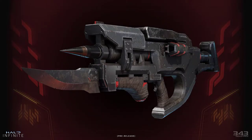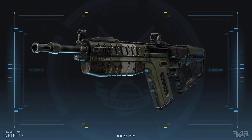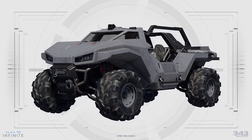There is an up-close render of the Skewer, described as an anti-tank spike cannon used by the Banished with devastating power but a slow reload. There is also an up-close render of the VK-78 Commando and some of the vehicles in Halo Infinite.